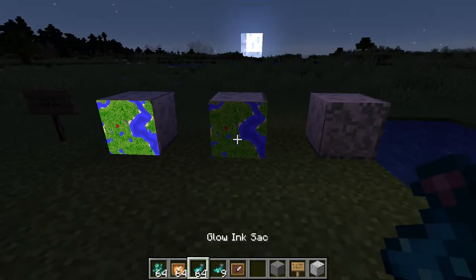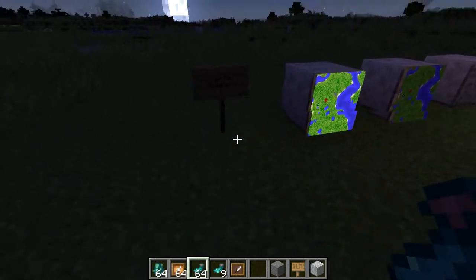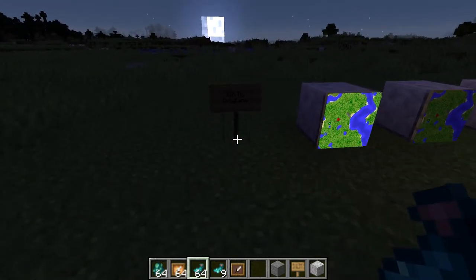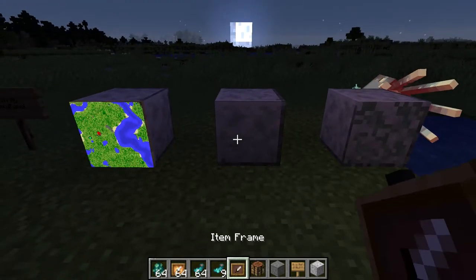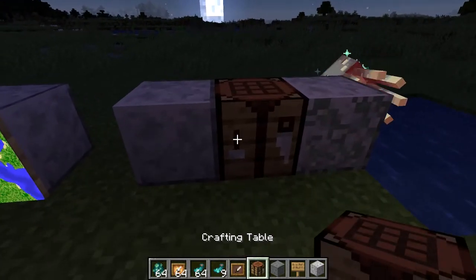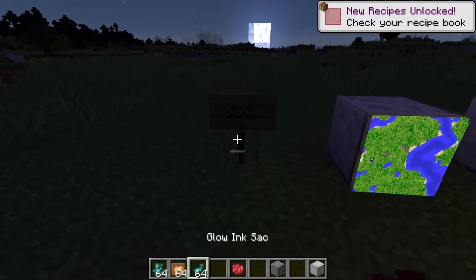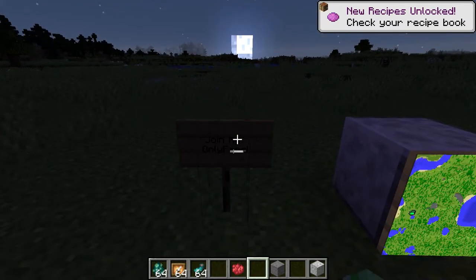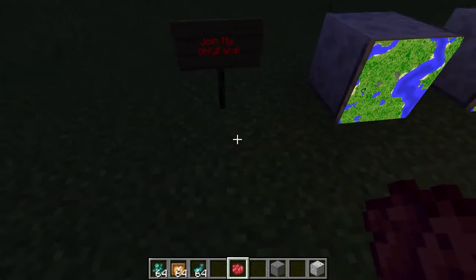If you get the glow ink sack, you can apply it to signs - you guys can see what that says now. You take a crafting table, put the glow item in, and you get a glow item frame. You do have to apply a dye to it - and there you go, now you can see it loud and clear.